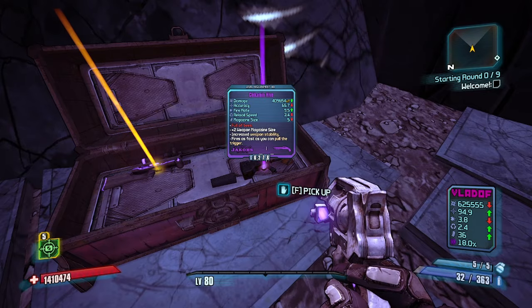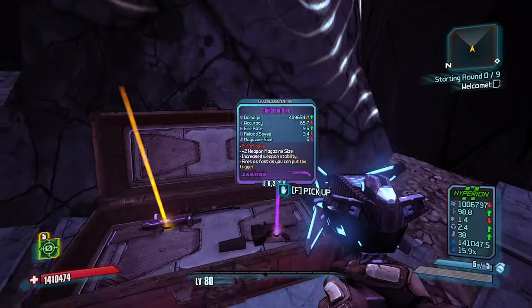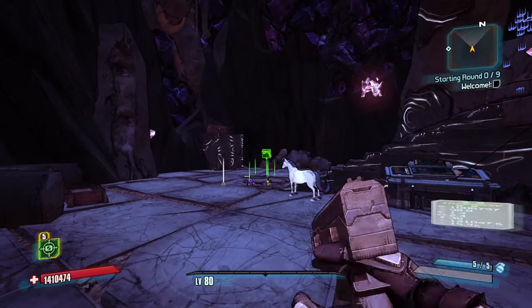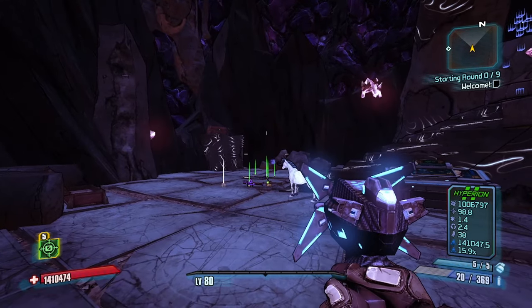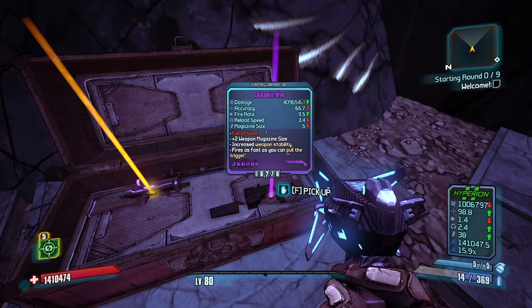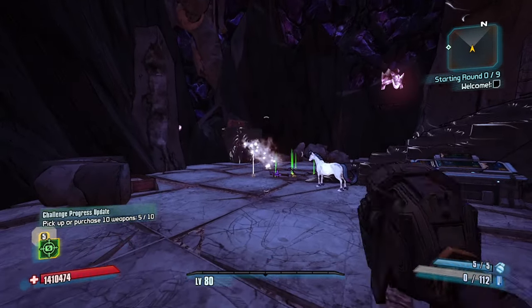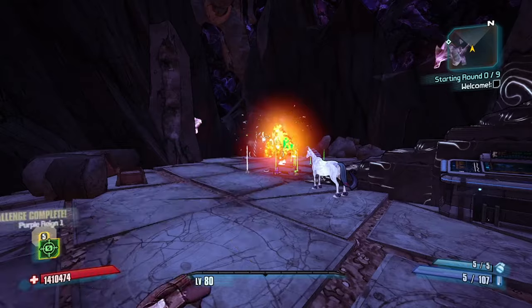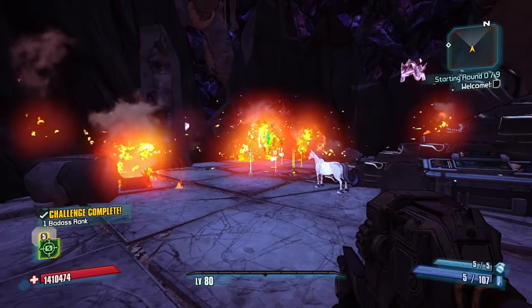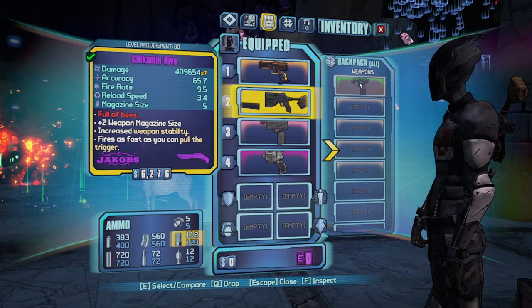Or this Nukem — decent fire rate, it's Vladof, it's Slag. It's a Scorry Nukem. This could be decent. Its damage isn't so high, but it's going to have good area of effect. Let's check out this Hive. The Hives — if you're talking about which gun is the most replaceable to check out, I think it's the Boom Puppy. Let's check out this Chicaman Hive — a lot of damage, pretty good fire rate, it's Jacobs. If it sticks around like the Hive does… it's like a Fire Hive. That is a cool weapon right there.